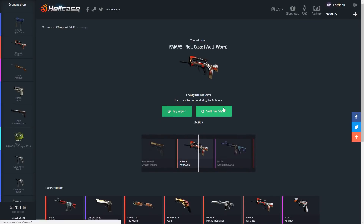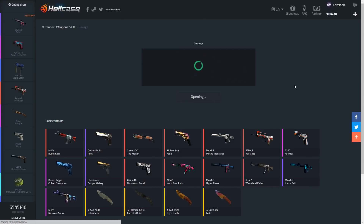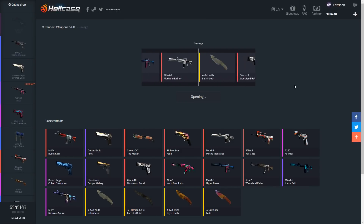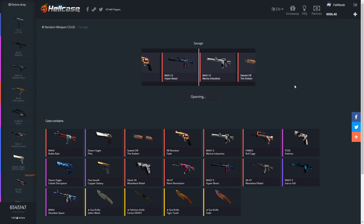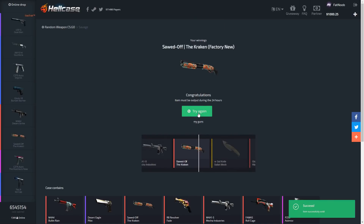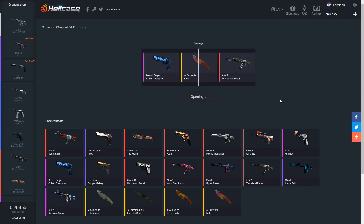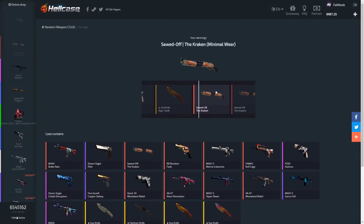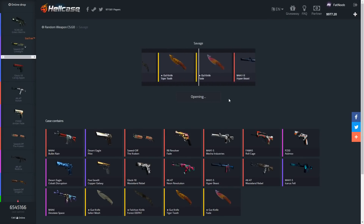We got a FAMAS Roll Cage — it's a red, worth six dollars. That's not good at all because we lost half our money. I know you guys love the HellCase challenges, so make sure you leave a comment with any suggestions. We've opened up a couple more Savage cases so far and nothing good at all — the knife keeps sliding by and we're getting absolute crap.